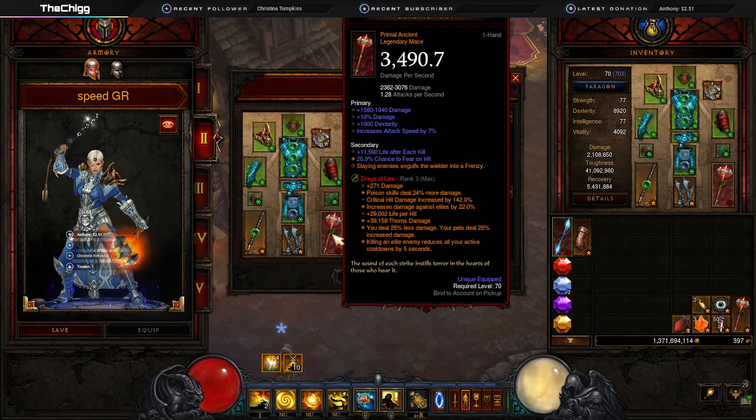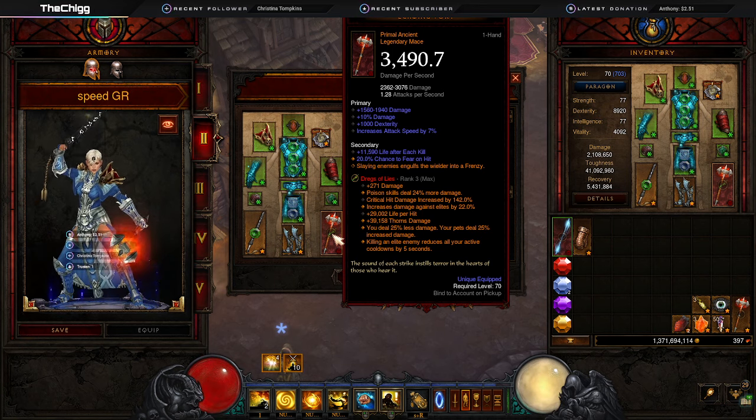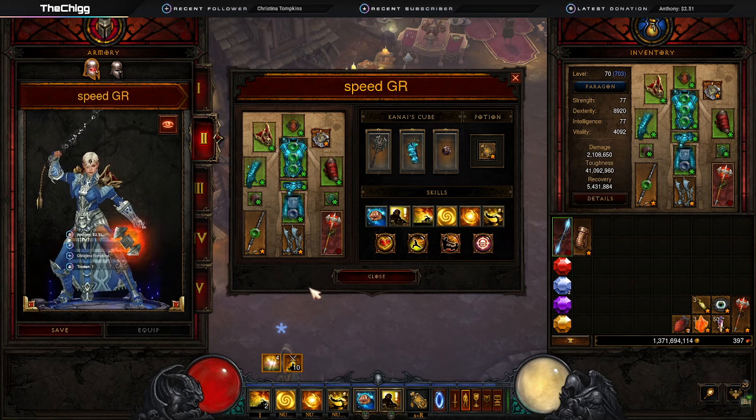Our other Sliver is Dregs of Lies, which goes in the weapon. It gives 271 damage, poison skills deal more damage, critical hit damage increased by 142, damage against elites, life per hit, and thorns. Most important for this build: you deal 25 percent less damage but your pets deal 25 percent more damage. The other key benefit is that killing an elite enemy reduces all of your active cooldowns by five seconds, which helps offset the longer cooldowns from Sliver of Terror.